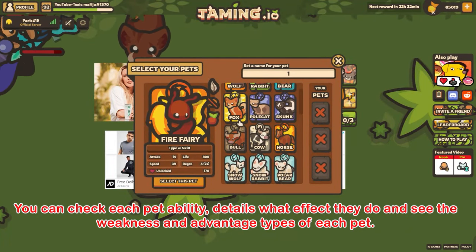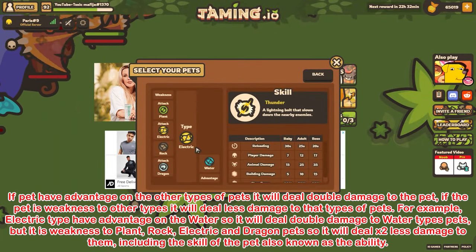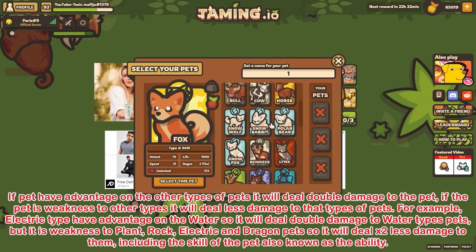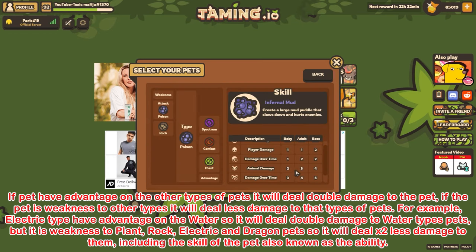Tip 14: You can check each pet's ability details, what effect they do, and see the weakness and advantage types of each pet. If a pet has an advantage over other types of pets, it will deal double damage to those pets. If the pet is weak to other types, it will deal less damage to those types of pets. For example, electric type has an advantage on water.